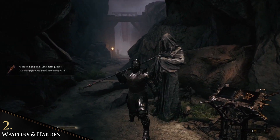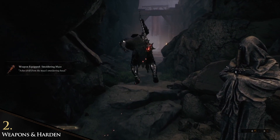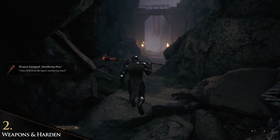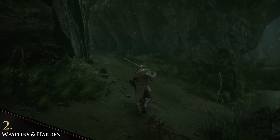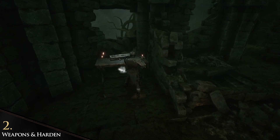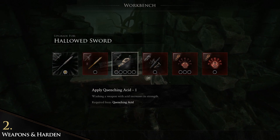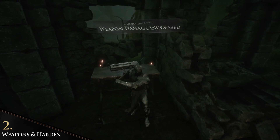If you are able to defeat him, you will get the weapon and can use it. To upgrade a weapon, just go to an anvil — which is, for example, at the Fallgrim Tower, the main hub of the game — with your weapon equipped. There you can boost your damage with quenching acid, which you can find in the world. Make sure to search every corner for weapon upgrades; it is definitely worth it.